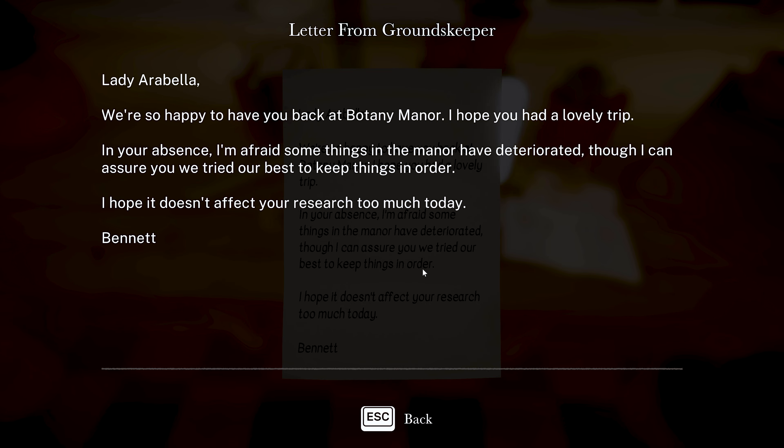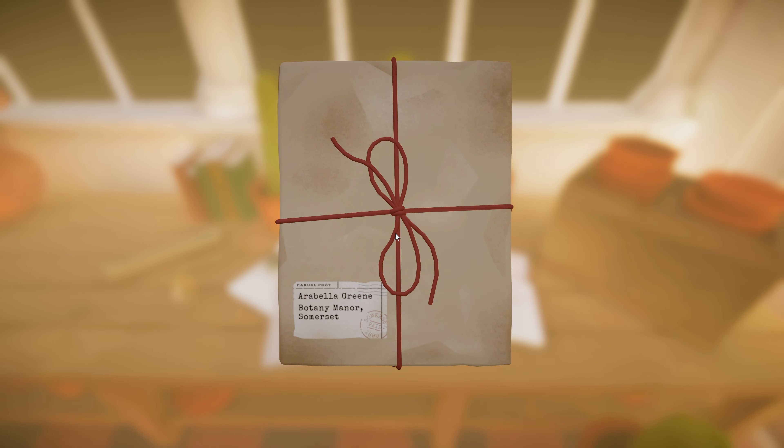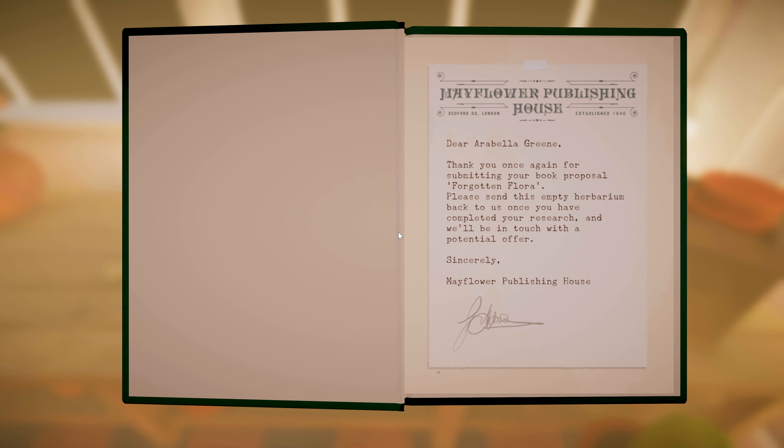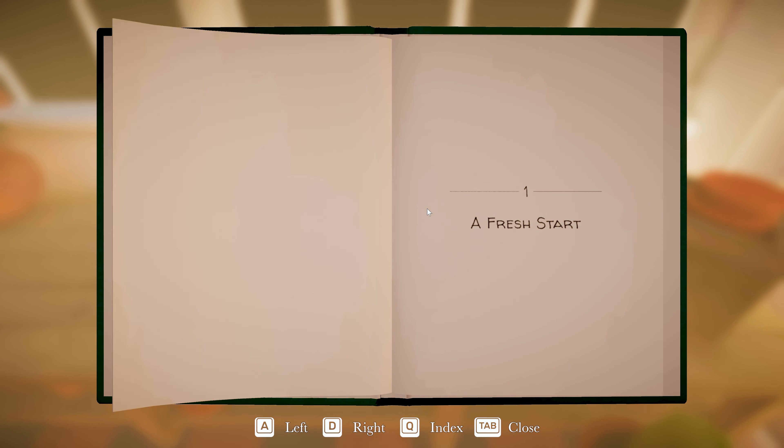Tutorial time. Collect parcel, open up 'Forgotten Flora: A Herbarium by Arabella Green.' 'Dear Arabella Green, thank you once again for submitting your book proposal Forgotten Flora. Please send this empty herbarium back to us once you've completed your research and we'll be in touch with a potential offer.'